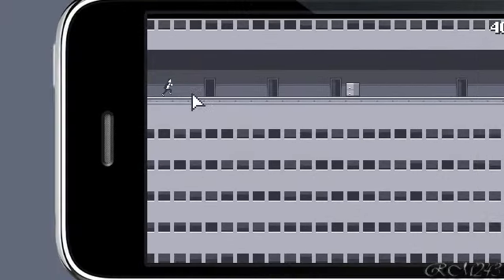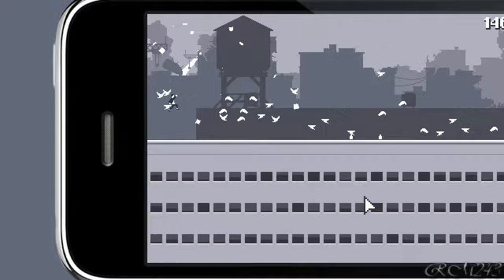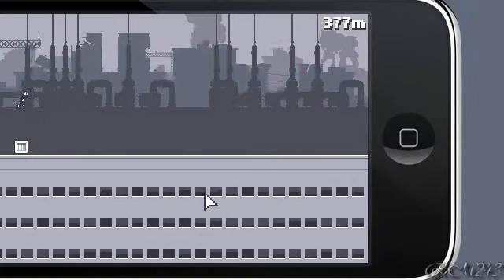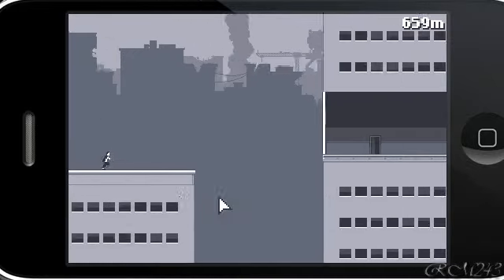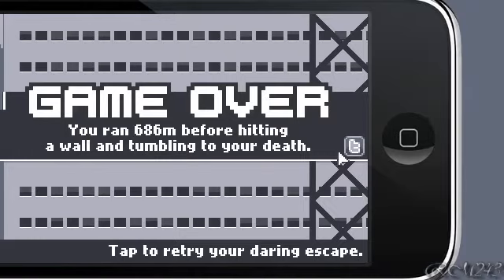As you can see, I'm the little person there and I just have to click to jump. You have to pass over objects like this one — you just have to not get on them, because it will slow you down. As you can see, I fell and it says I ran 686 meters before hitting a wall. You can tweet that too.